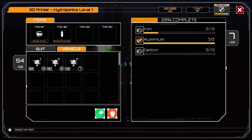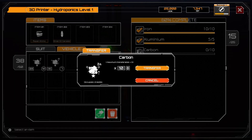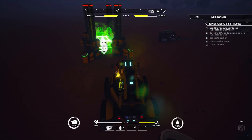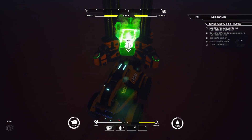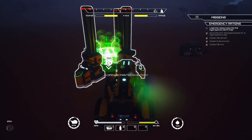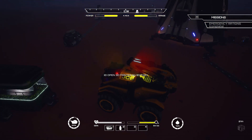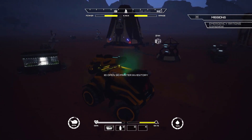That was a little too close! Okay — we have iron, let's transfer that. We have carbon, let's transfer that as well. Everything is done; now we just need to wait for the printer to finish building. The animations aren't in place yet but it still looks pretty cool. Now we need to connect it to the power grid.